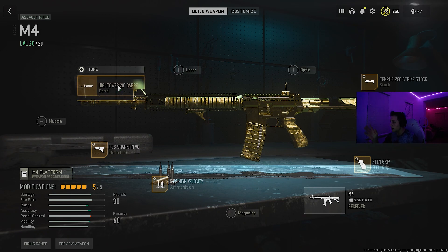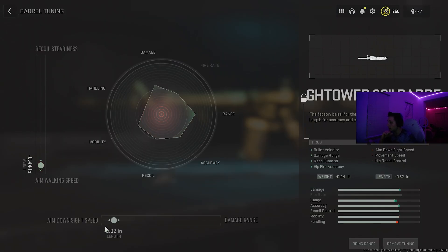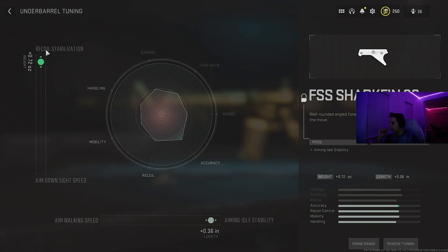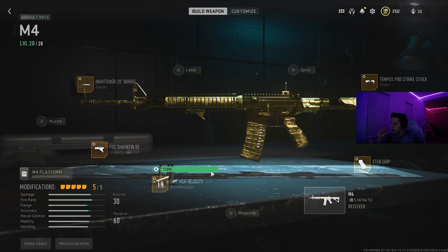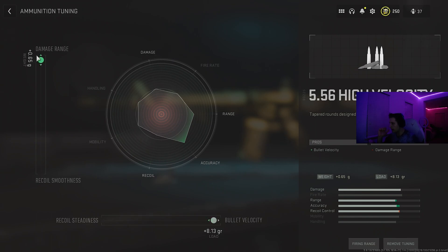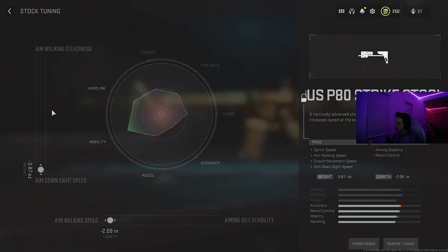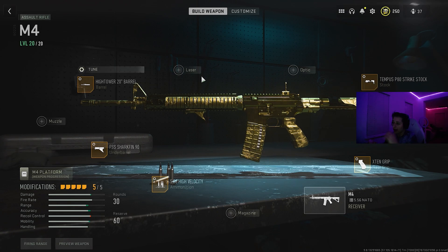Anyway, for the class setup: I'm using the High Tower 20 for the barrel with aim walking speed and aim down sight speed. For the underbarrel I have the Shock Shark Fin 90 with aim walking speed and recoil stabilization. For the ammunition I have high velocity with bullet velocity and damage range. For my rear grip I have the X10 grip with recoil steadiness and sprint-to-fire speed. For my stock I have the Tempest P90 Strike Stock with aim walking speed and aim down sight speed. In my opinion this is probably one of the best M4 setups I've had — I've tried about four different class setups and this is my most favorite for recoil and speed.